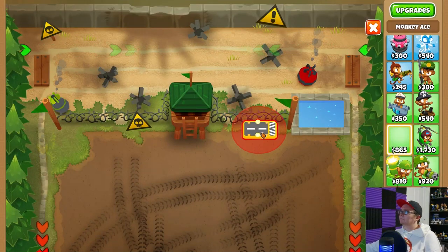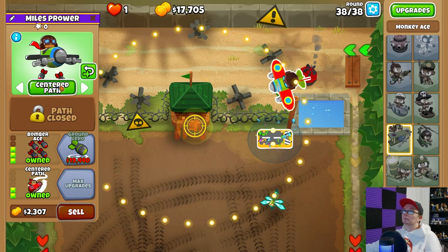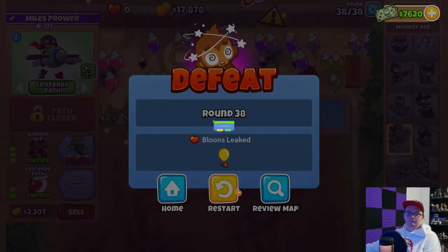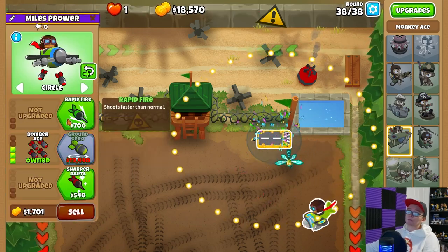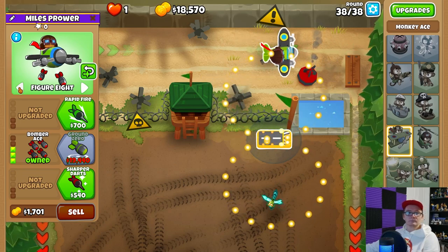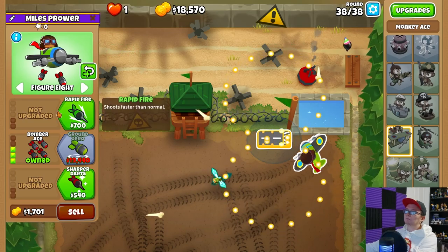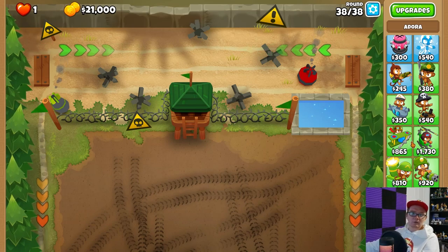I'm going to just try Middle Path. Yeah, Middle Path is not it. Is this one of those maps where Wing Monkey is useful? We don't have Monkey Knowledge though. Yeah, that's not working. I'm not trying out all the different Aces — I'll try out the other suggestions first.